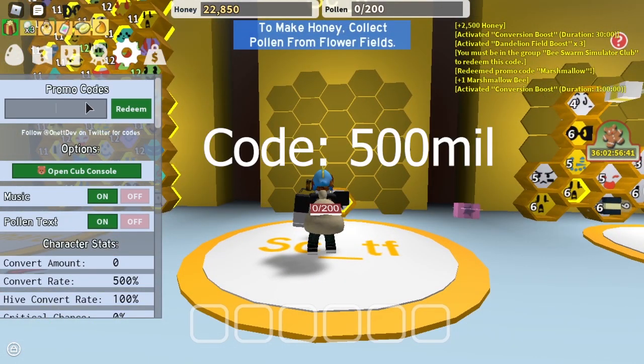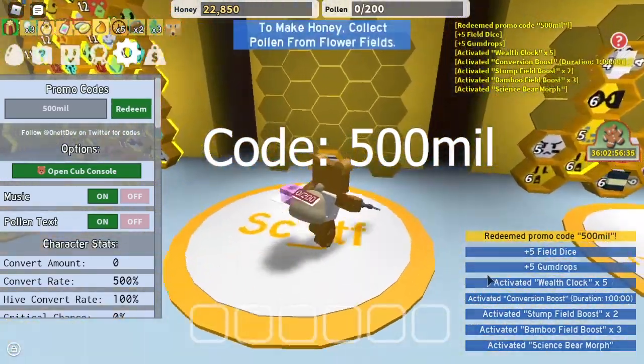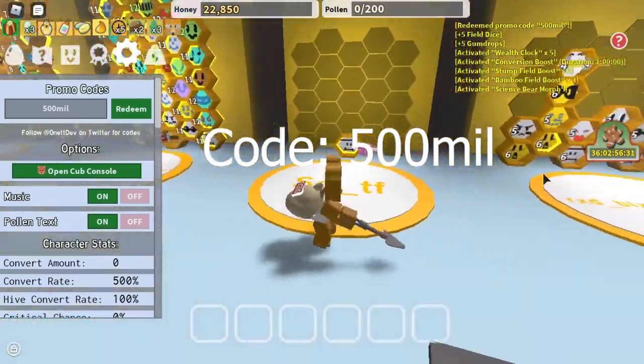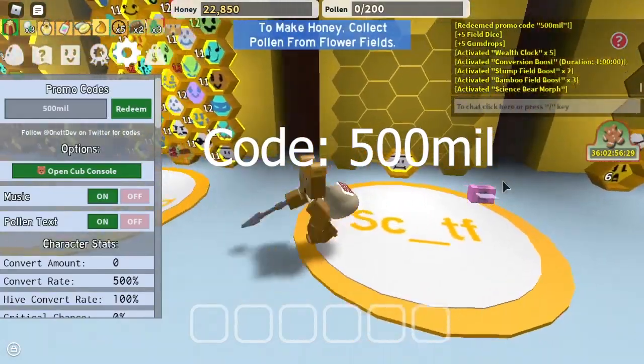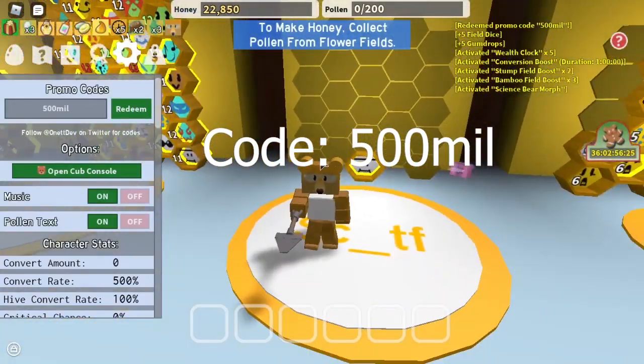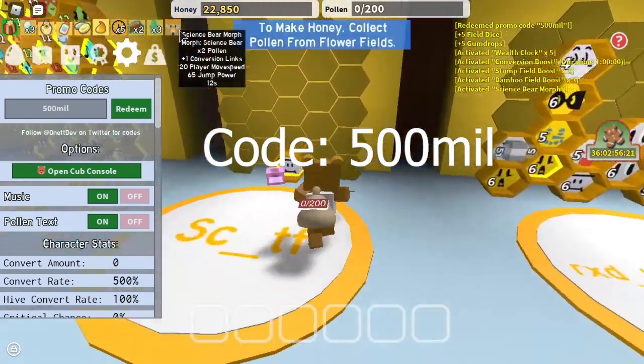The next code is 500mil. Type that in, press redeem. You get 5 field dice, 5 gumdrops, wealth clock times 5, conversion boost, stump field boost, bamboo field boost, and science bear morph. Science bear morph gives you all of these for about 20 seconds.